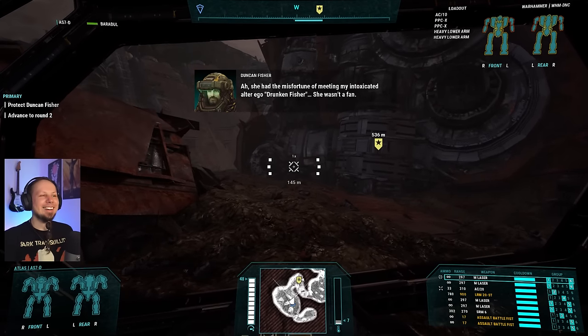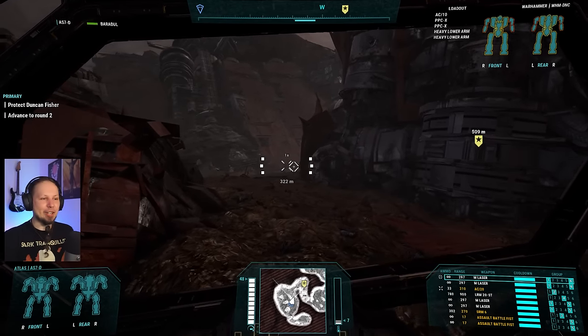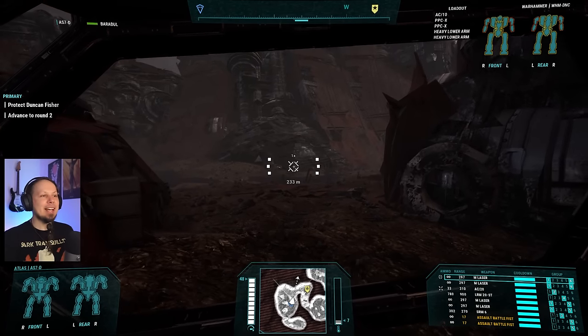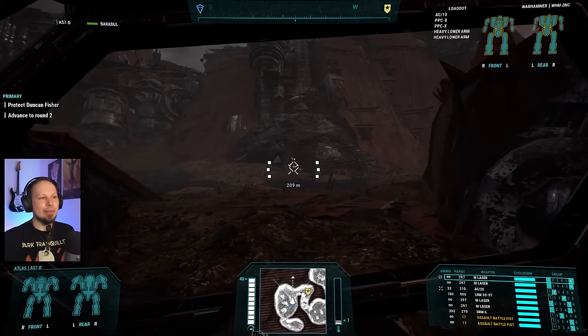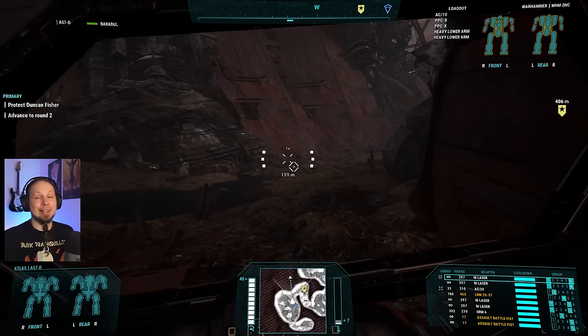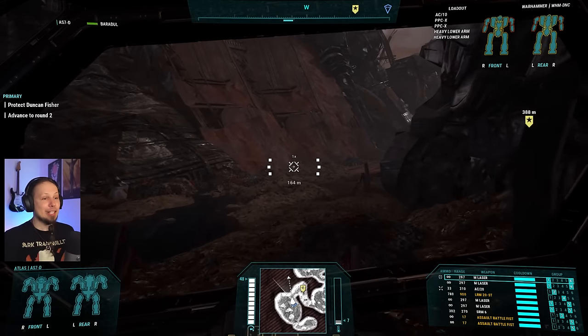Duncan Fisher's team has made it through the first round. The commentator is shocked because Duncan never rises to the occasion. She had the misfortune of meeting his intoxicated alter ego, 'Drunken Fisher.' We are supposed to protect Duncan Fisher at all costs. I don't know if I can throw enough DPS out there because he is shredding with the Warhammer and attracting a lot of fire. It seems like we have to sustain four rounds — that was the first little arena type.